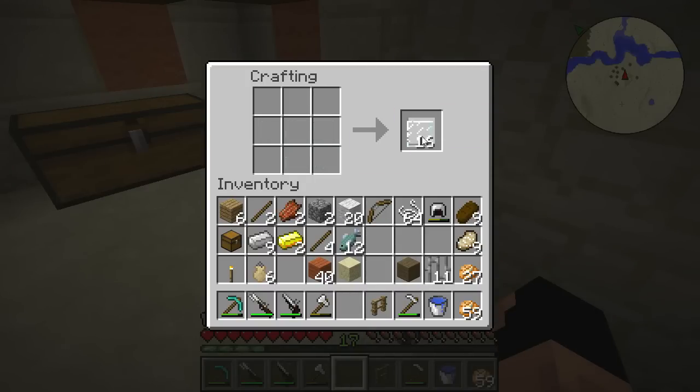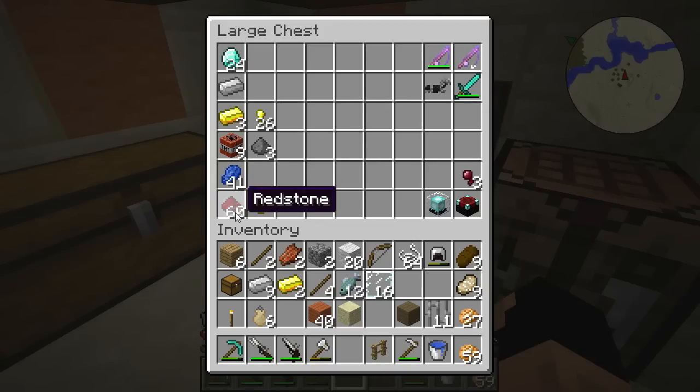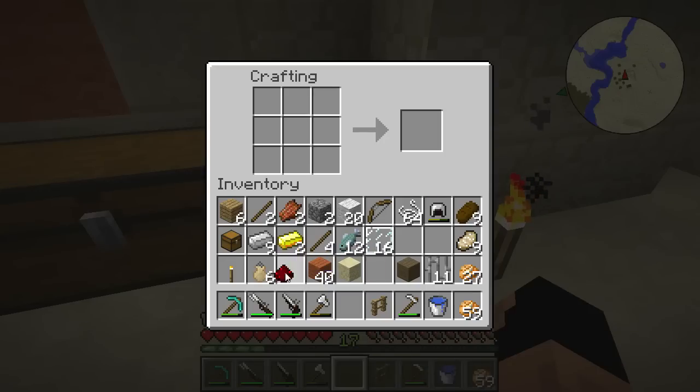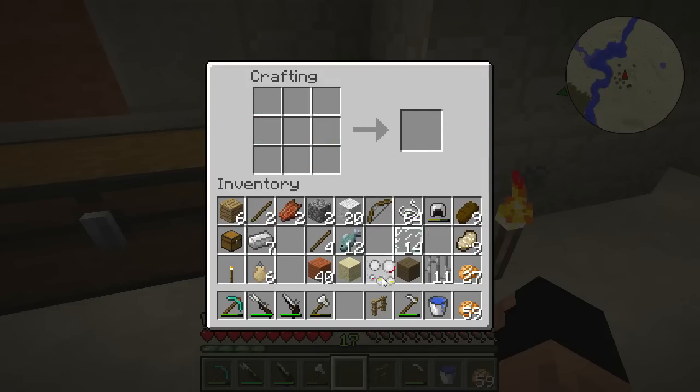With our paned glass we're gonna make those controls I was talking about. That is done with a piece of redstone — put that right in the middle, then put two pieces of gold here and pieces of iron here. There are our measurement gauges. Now the next thing we're going to make are our balloons.